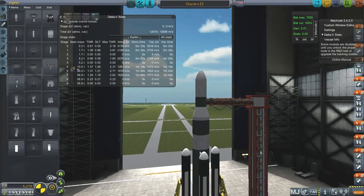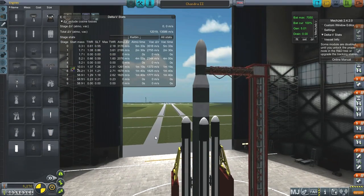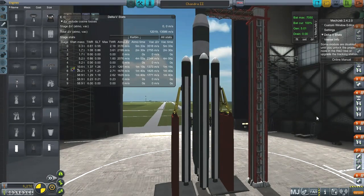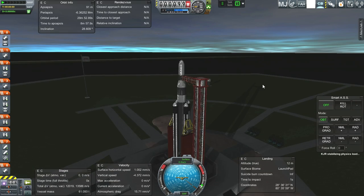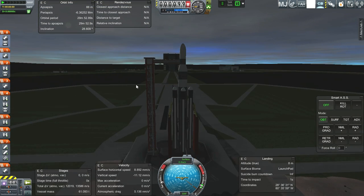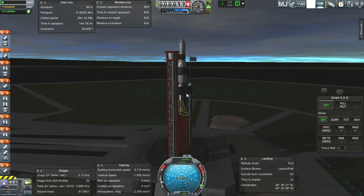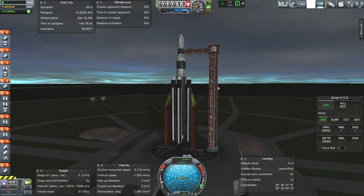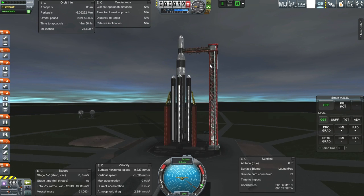All right, let's try and launch this. It's 4,276 — the most expensive rocket we've tried so far — but we are going to be trying to go to the moon. I'm getting a lot of weird graphical issues here, so let me restart the program.